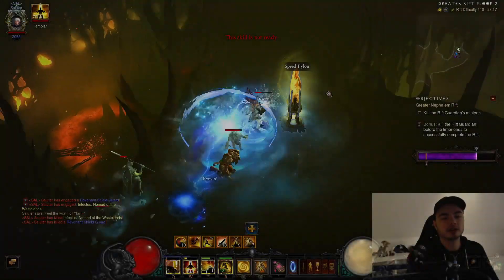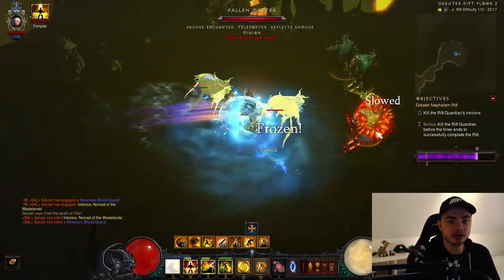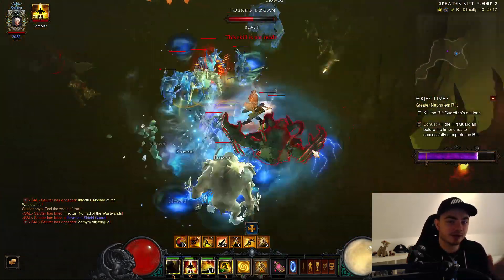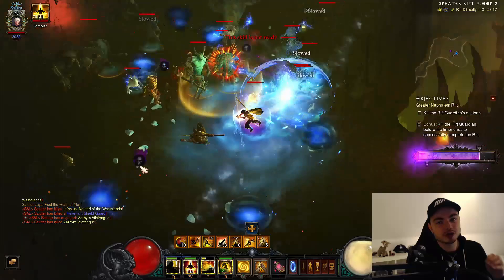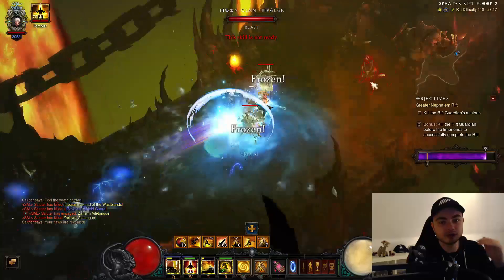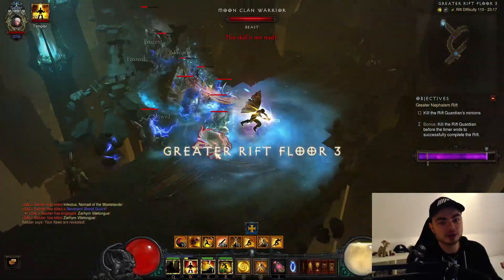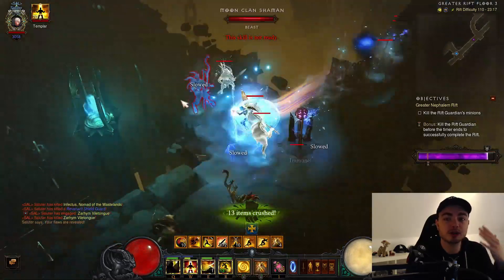What's going on everybody, Salud here, and today we are looking at the Monk's Season 19 Speed GR Tempest Rush POJ build. This is a very strong and very fast build, and we're going to be going over everything you need to know to do what I'm doing right now in the gameplay, like speeding GR 110s in 2 and 3 minutes. I'm going to show you how to do this, and what kind of stats and gear we need for this.